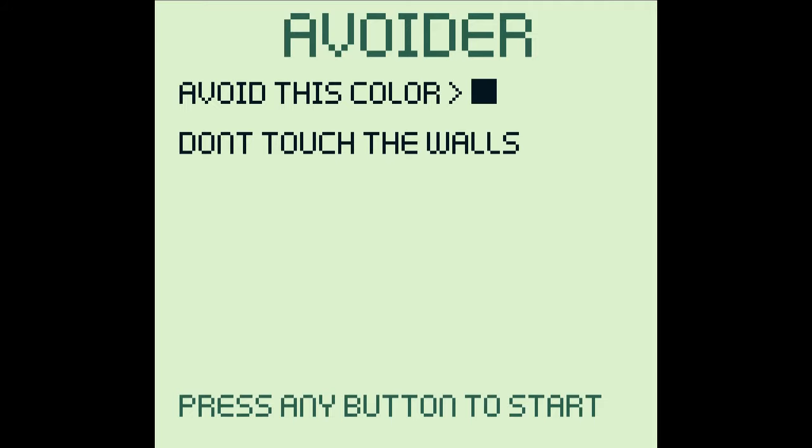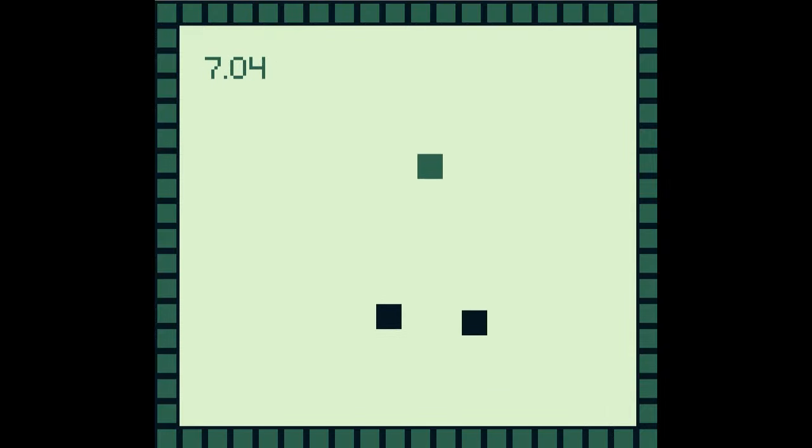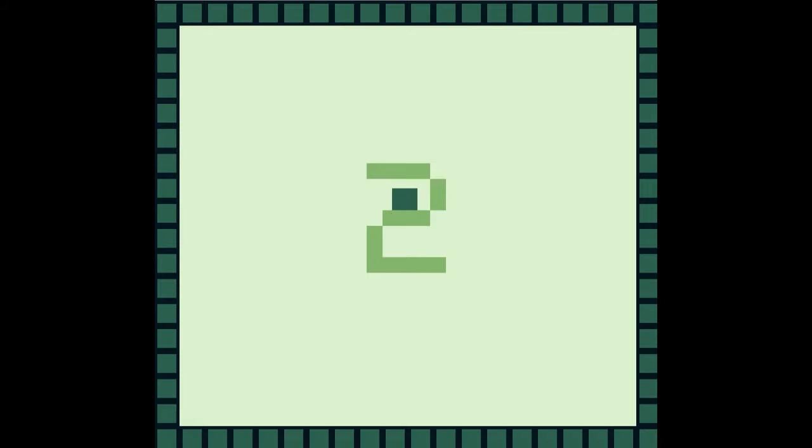We're playing Avoider. Don't touch this color, don't touch the walls. Got it — I'm the square, I'm gonna avoid stuff. The game is avoider. I'm gonna do this better than anyone else in the world. I like how they sound like they're playing a song. That's pretty cool. I even kept clicking so I went through the end screen. I didn't even last 30 seconds, man.